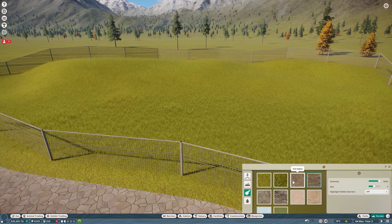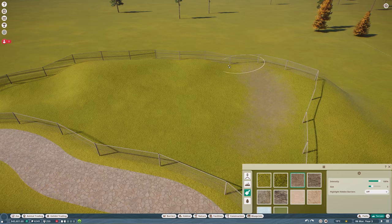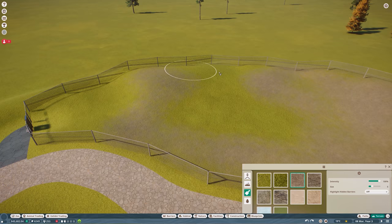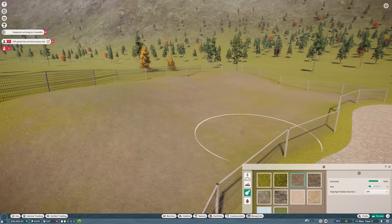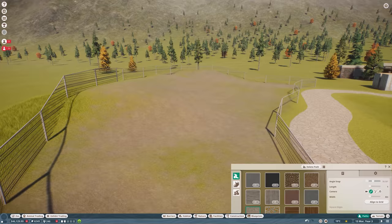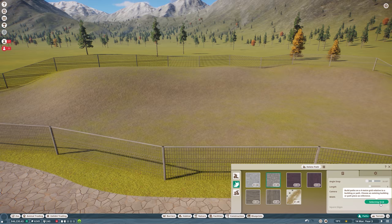Let me change the terrain slightly and add soil. I always find it hard to build when there's a lot of long grass because you can't see the terrain well. Some modules might be a bit too steep, but I also want to add a shelter for them somewhere.